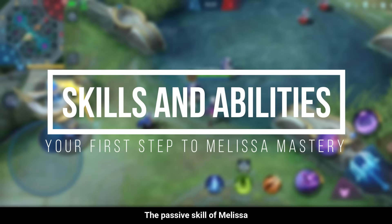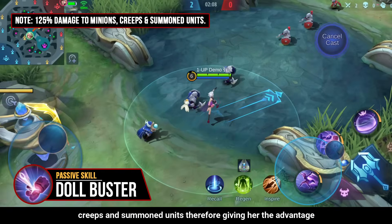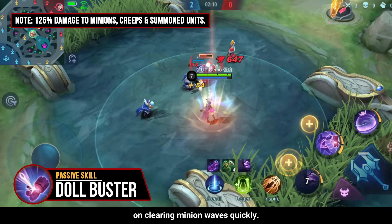The passive skill of Melissa allows her to deal 125% damage to minions, creeps, and summoned units, therefore giving her the advantage of clearing minion waves quickly.